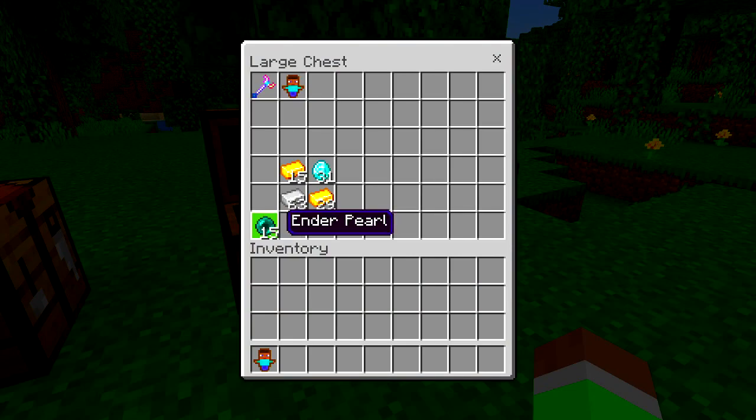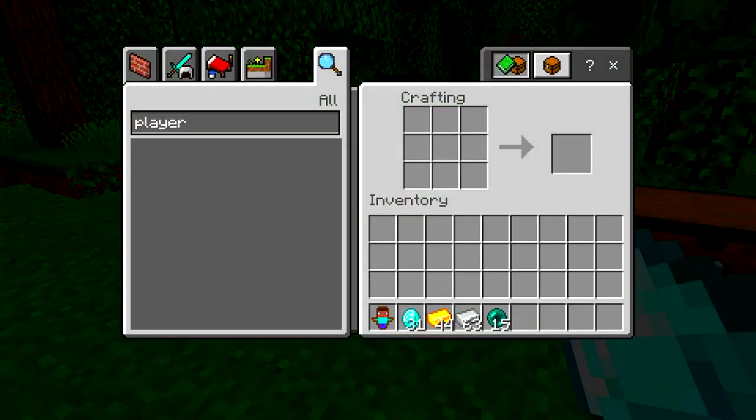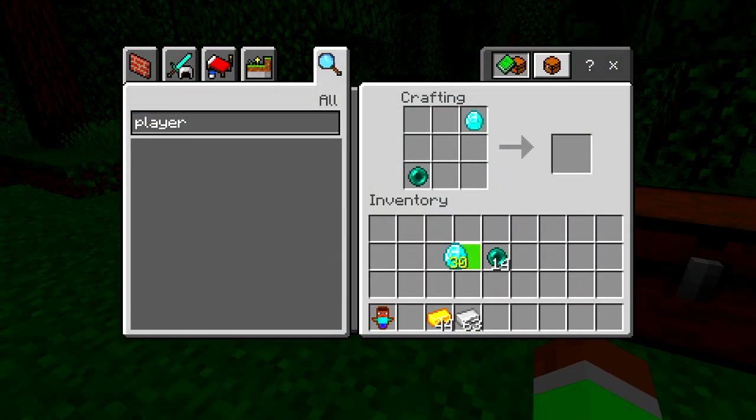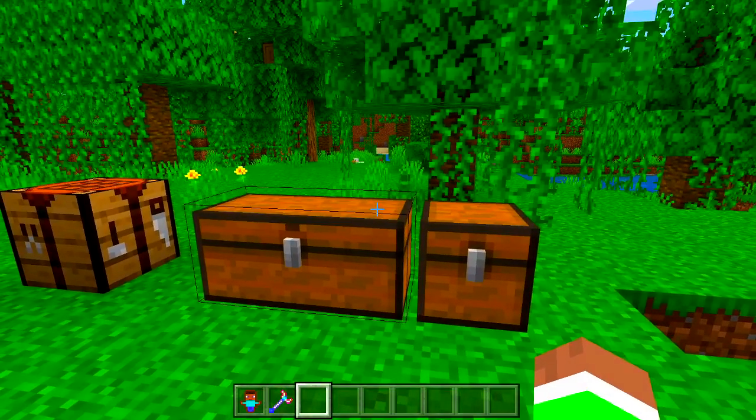Next we need iron ingots, gold ingots, and diamonds. Let's go ahead and craft that up — the diamond goes up the top, this one in the middle, and this on both sides just like that. As you can see, this is the item you need in order to morph into a mob.